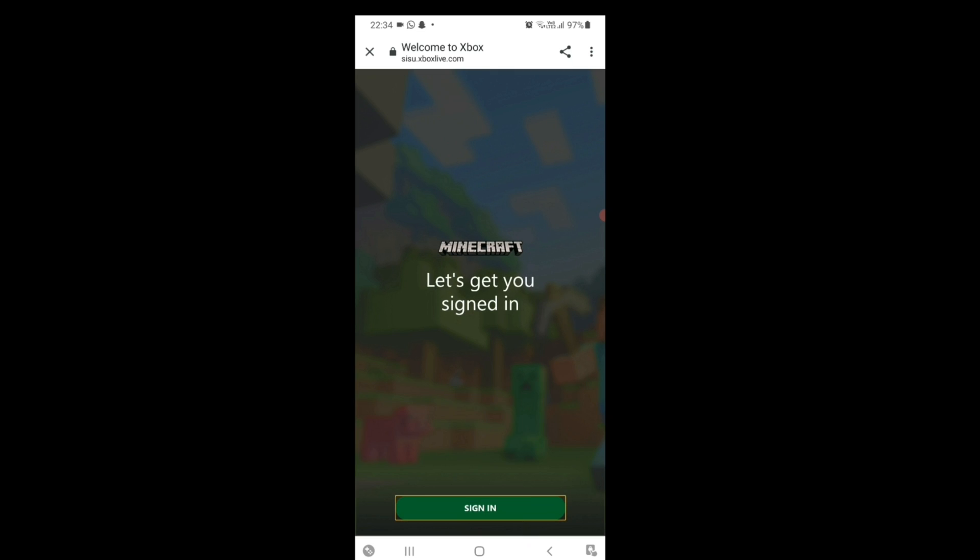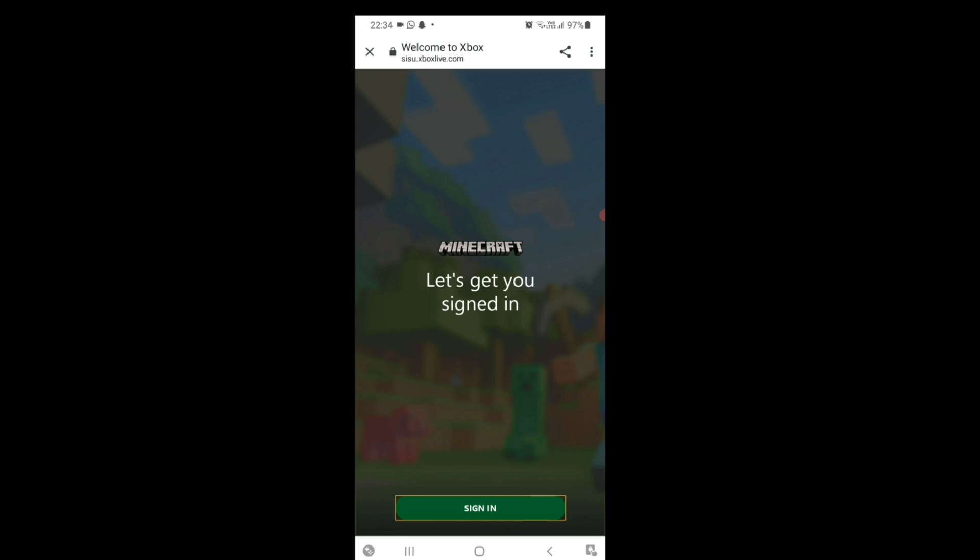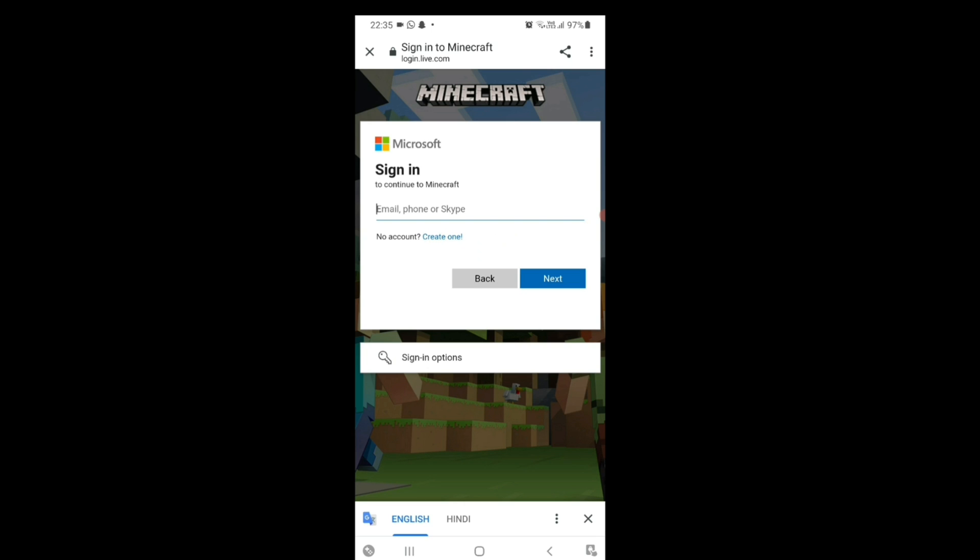After clicking the sign-in button, you will be redirected to a website called sisu.xboxlive.com. You will see an interface that says 'Let's get you signed in' — click on the sign-in button there.